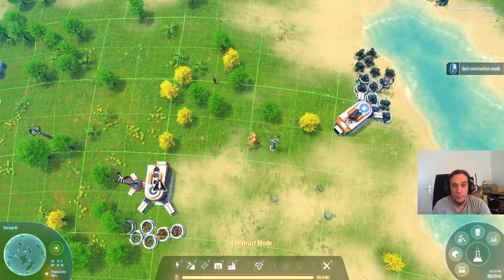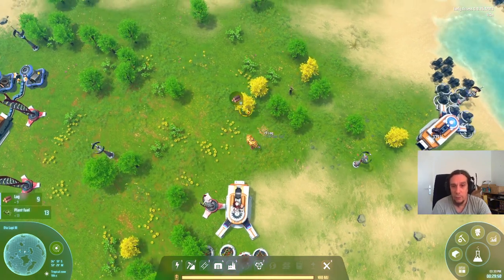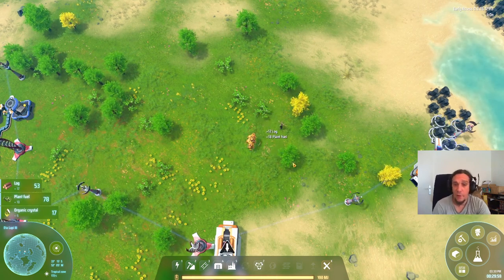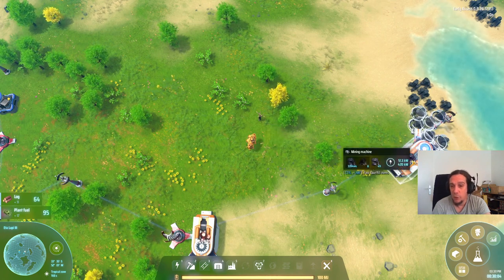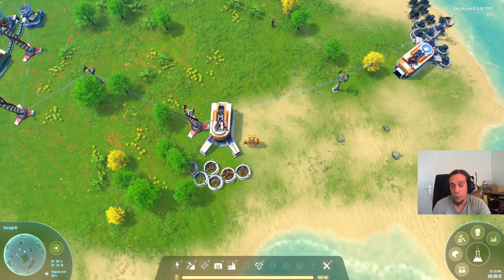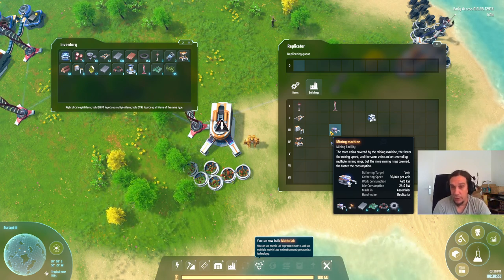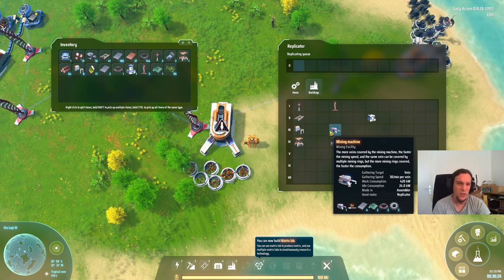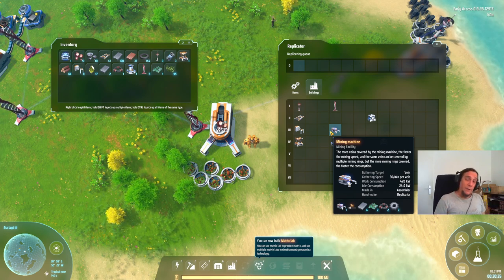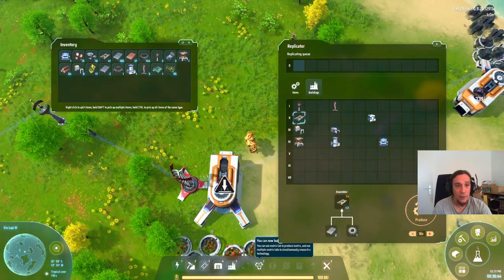Now let's talk about smelting and how to get the most out of ore. Every miner produces so much ore per second, and there's always a maximum production directly linked to the number of nodes a miner covers. As a rough rule of thumb, every node produces half a unit of ore per second — or 30 ore per minute per vein. So a miner covering 6 nodes produces 3 ore per second.